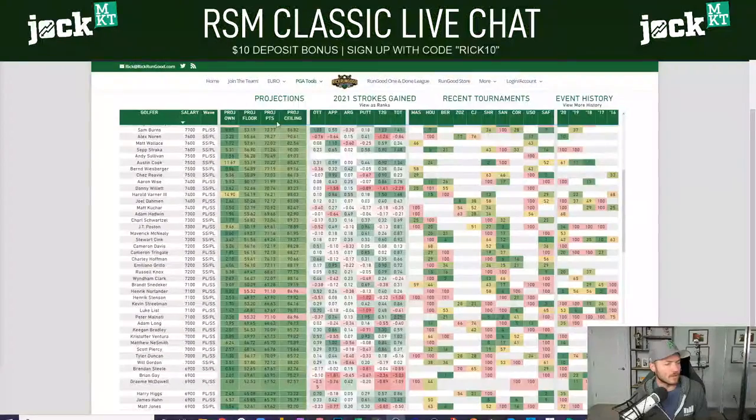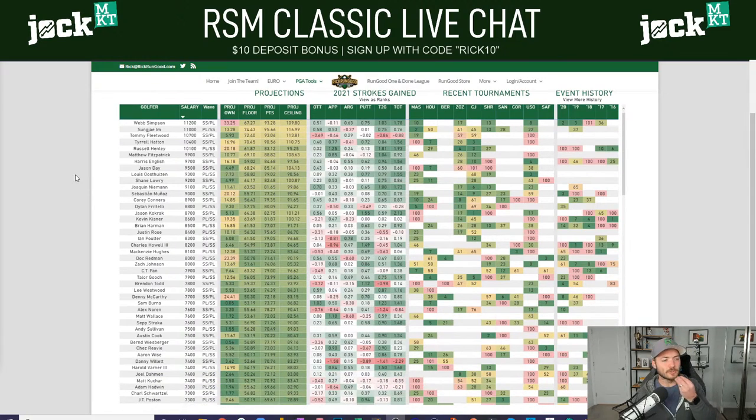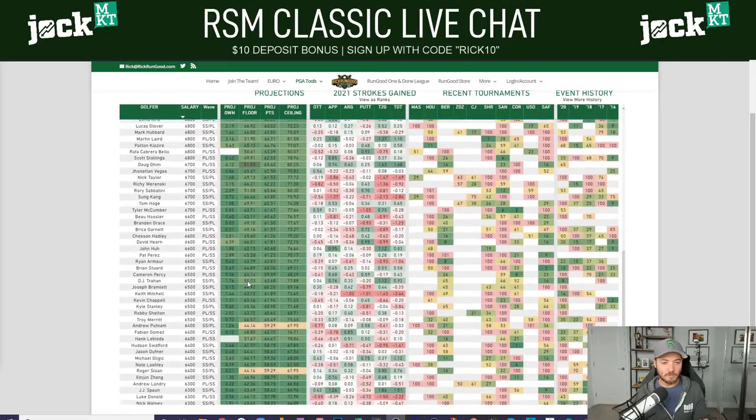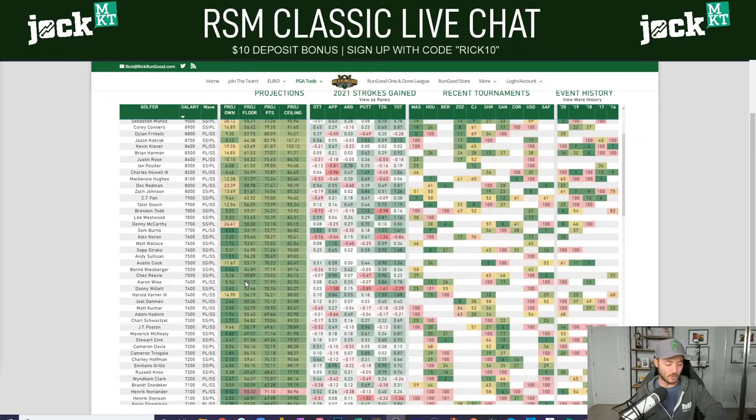Let's go to ownership projections on rickrungood.com. These now reflect Sam Burns being out, Henrik Norlander being out, Kramer Hickok being out, and Bill Haas being out. The Sam Burns one was probably the biggest. I now have Webb Simpson creeping up to 33% — the highest owned golfer I'm projecting. I also project Henley and Sebastian Munoz over 20%, Doc Redman at 23%, Denny McCarthy at 24%, and Varner in the $7,400 range at 15%. Those are the bigger names over the 15% or 20% mark.